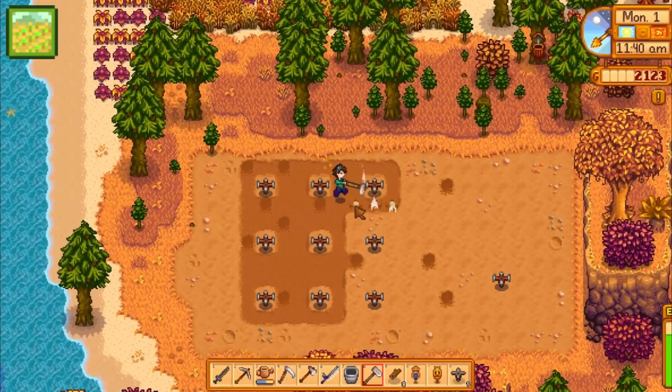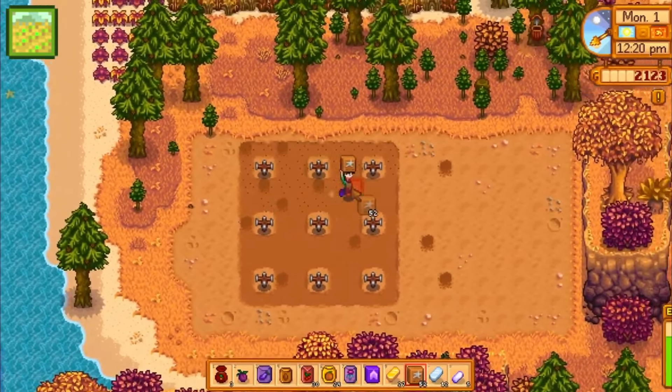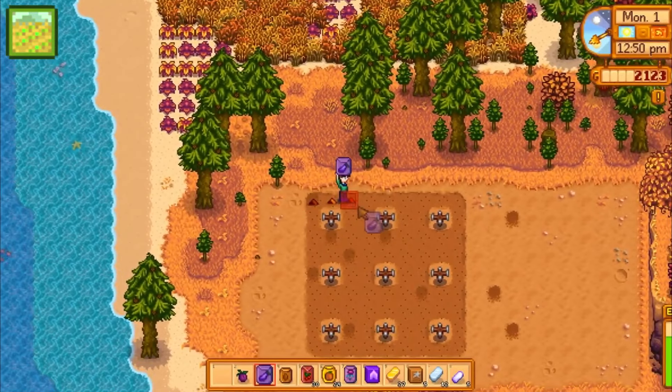You should also have two trees blooming in fall, or one if you have the fruit bat cave. The apple tree is nearly required since you need three for the fodder bundle, plus one optional for the artisan bundle. You also need a pomegranate for the enchanter's bundle. Hopefully you planted these in spring or early summer.